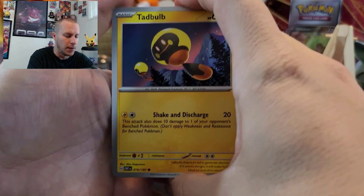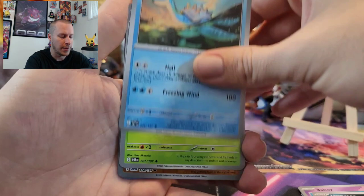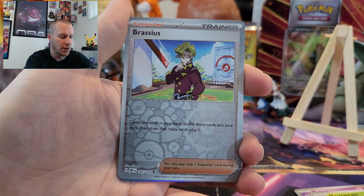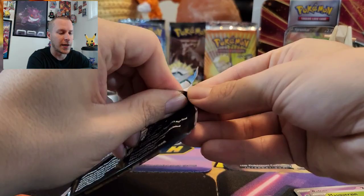We got a Tadbulb, Steenee, a Hooper, a Baltoy, Umbreon, Lapras, a Masquerain, Reverse Crab Brawler, followed by a Reverse Brassius — I can't even say that guy's name — and then a Togekiss on the end. Regular foil for the first pack.